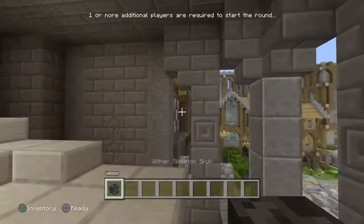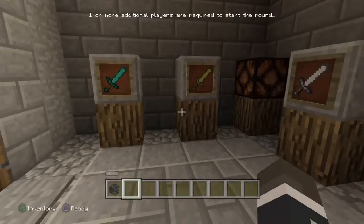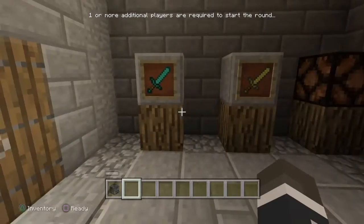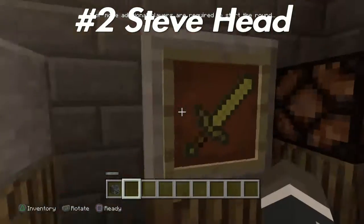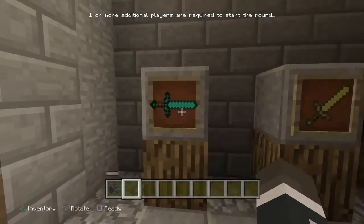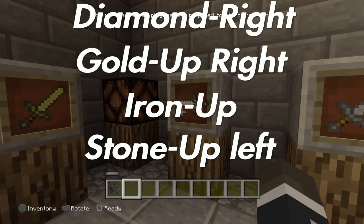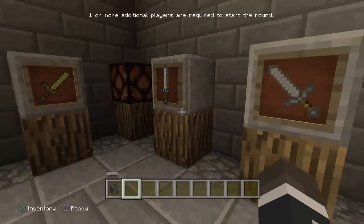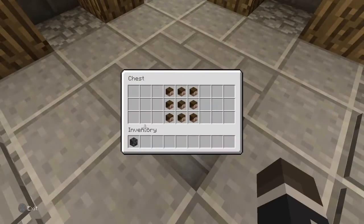All right, here we go — this is going to be the Steve head. You don't have to do this one because it's already been done. We go like that, then like that, then like that, and it should light up.